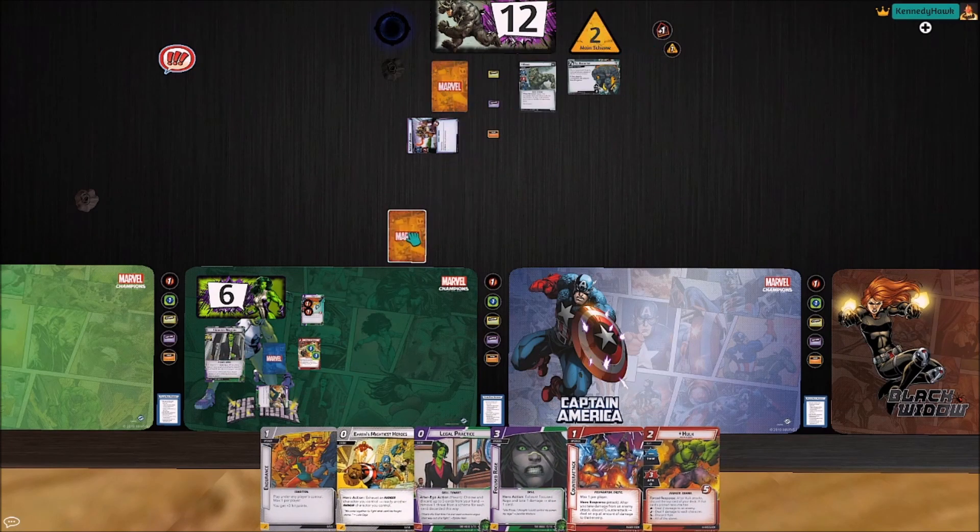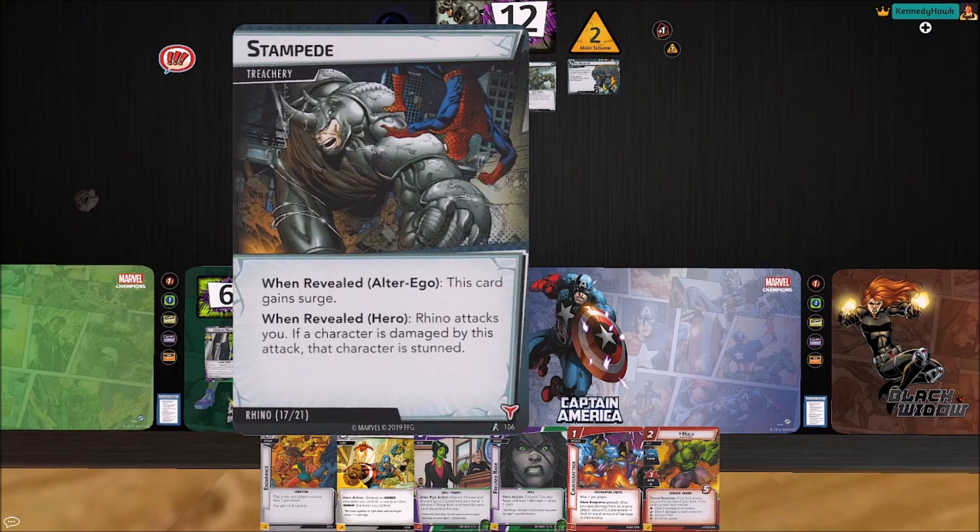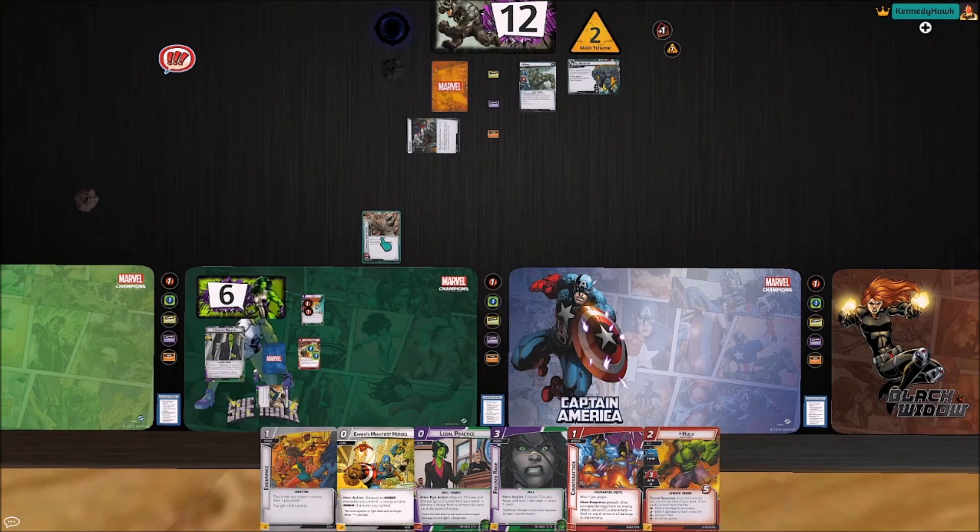He gets one threat, he's going to scheme for one, and we will object that with our Jennifer Walters ability. We get one encounter card — it's an Assault, which surges into a Stampede, which surges into an Avery Horn. One thing to watch out for in this She-Hulk deck against Rhino is if you go to Alter Ego form, Rhino tends to chain a lot of cards until he sees Advance. So these attachments are really important to remove so they stay in the deck and keep you afloat.